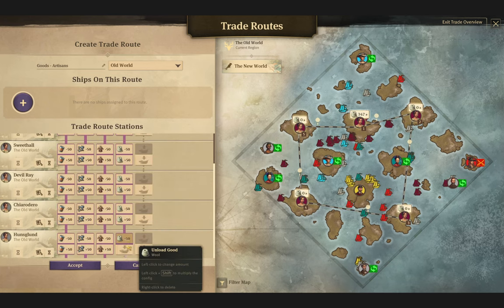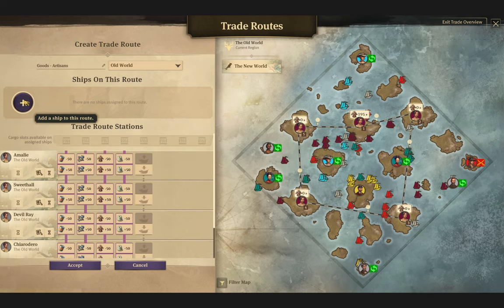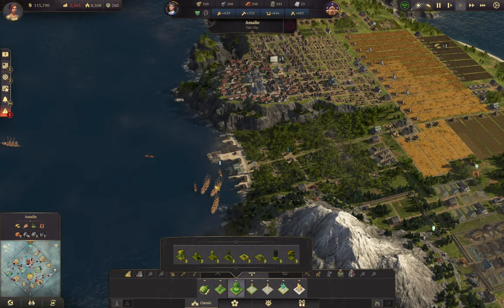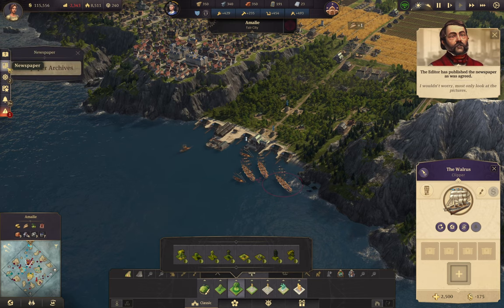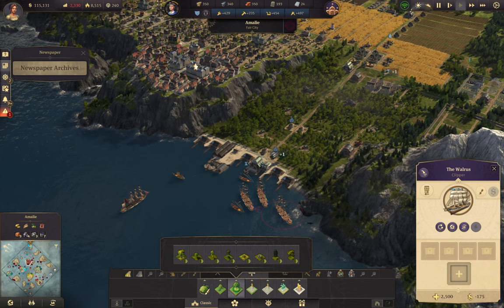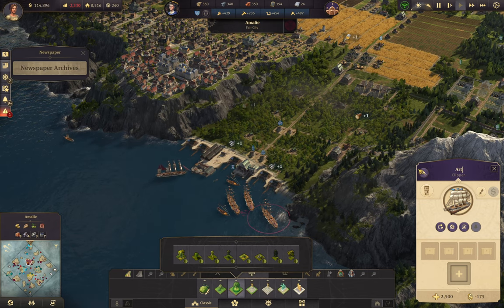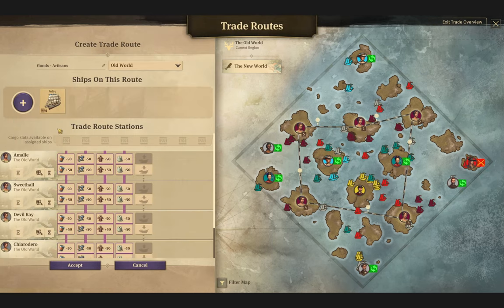The Prospero, the Early Bird, and the Walrus. I'm minus five now. It's fine, we'll fix it, no big deal. Artisans — what should the artisan ship be named? How about Artie? Real original. There you go, Artie — enjoy your new life.